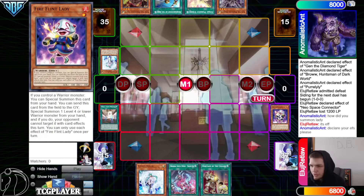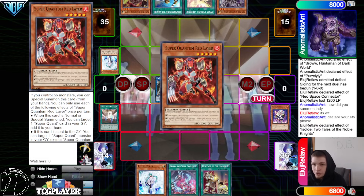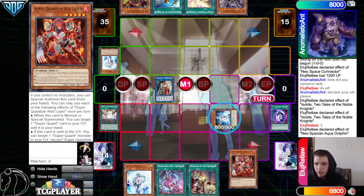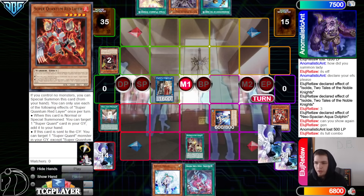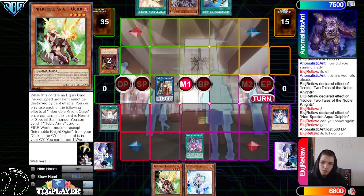They said how would you summon Lady? Its effect — declare your effects please. Technically yes, they need to declare Fire Flint Lady effect. Assault effect on summon, search Red Lair. Assault effect go ahead dump three and then bring out Aquadolphin. Aquadolphin discard Red Lair to look at their hand and then they rip the Gen out of the hand, burn them for 500. Heritage of the Chalice search Ogier — they said it's full combo, yeah it's full combo.